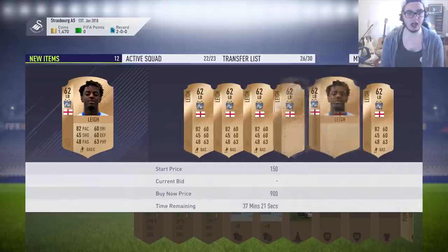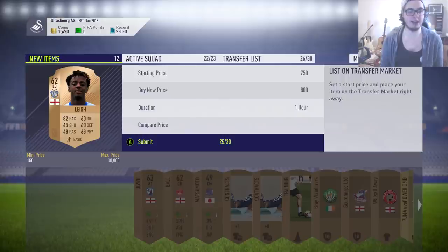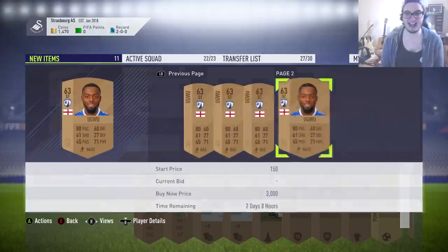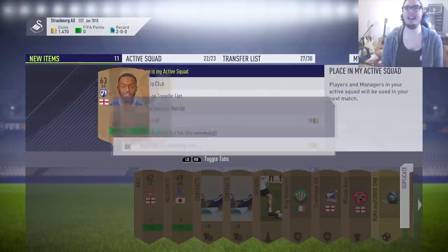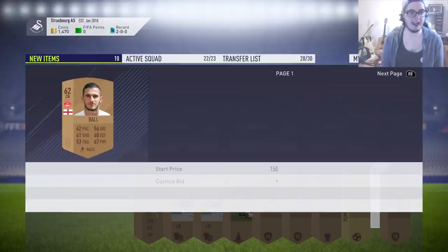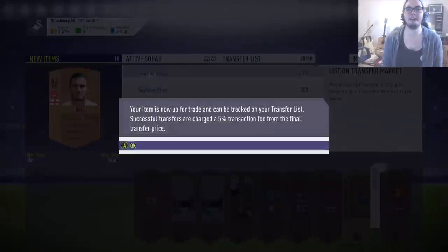We've got a league player going for 900 coins - a lot of these players I'm not expecting to sell for that much are actually selling, which is just mad. Like this guy here, I cannot imagine him selling. And again, he does sell and I can't understand why - he's English League Three. The same with the Scottish player - there's no reason for him to sell, but there's like nothing of him on the transfer list so there's a good chance he will.